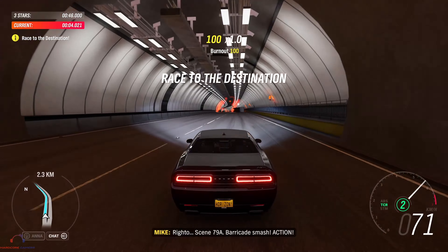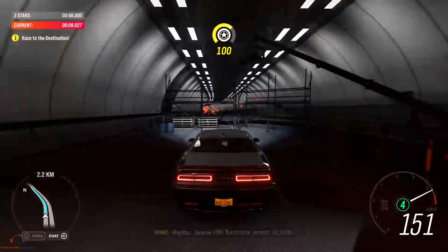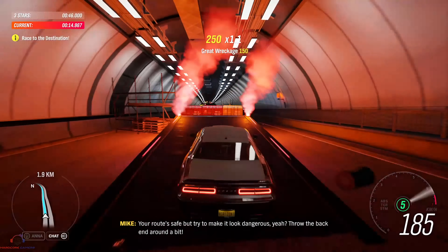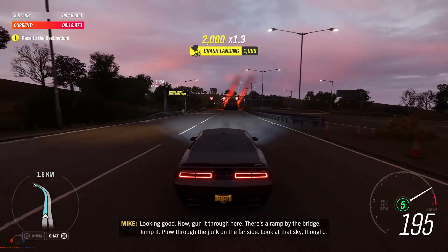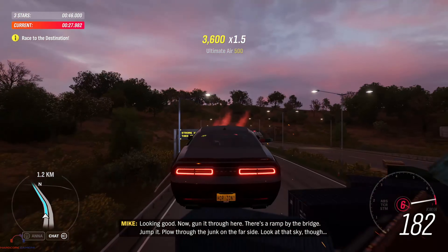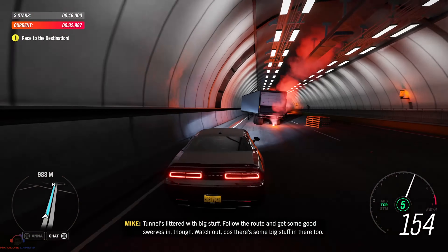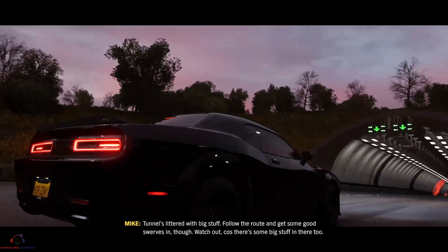Scene 79A. Barricade smash. Action! Your route's safe, but try to make it look dangerous, yeah? Throw the back end around a bit. Looking good. Now, gun it through here. There's a ramp by the bridge — jump it. Plough through the junk on the far side. Look at that sky though. Tunnel's littered with big stuff. Follow the route and get some good swerves in, though. Watch out, because there's some big stuff in there too.